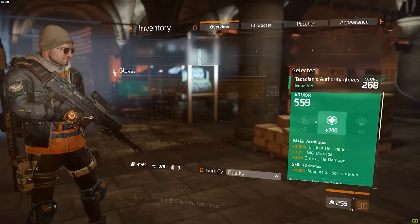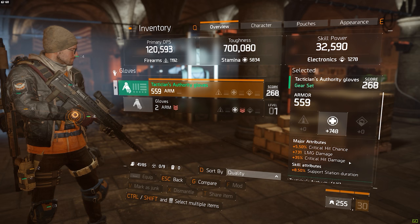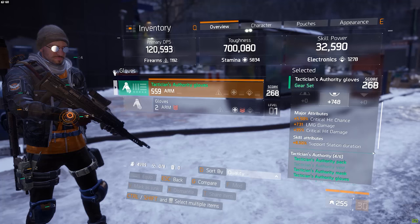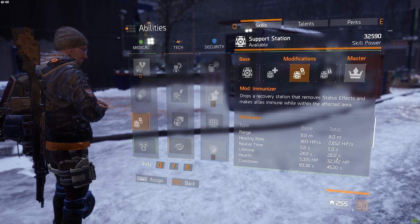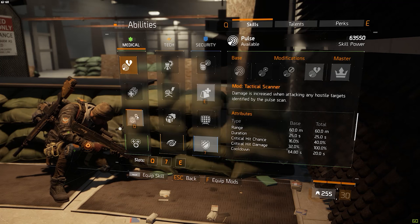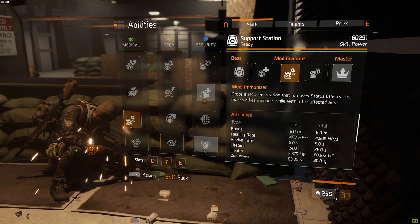The gloves have 748 main stat stamina, critical hit chance, critical hit damage, LMG damage, and support station duration as a skill attribute. I'm pretty happy with most of these because I actually play with an LMG as you will soon see, but I'm pretty bummed out by the support station healing duration. The duration is kept at 30 seconds no matter what unless you're using the immunizer, so this is most of the time a wasted statistic. And another reason I don't really like it is because I have 100% uptime on this skill regardless — the cooldown can be as short as 20 seconds, so this is completely wasted.